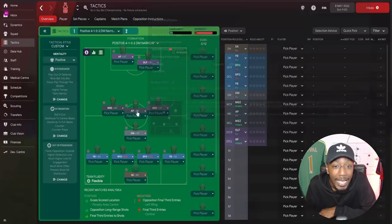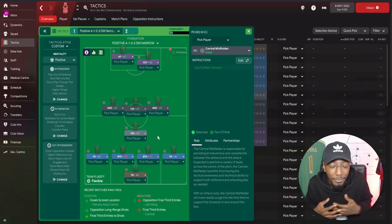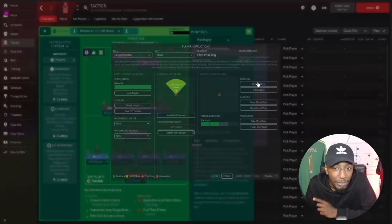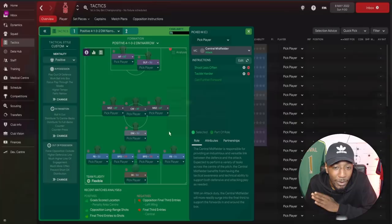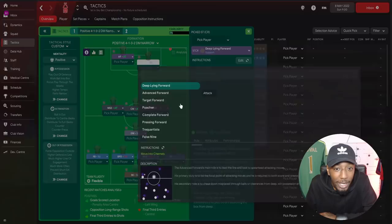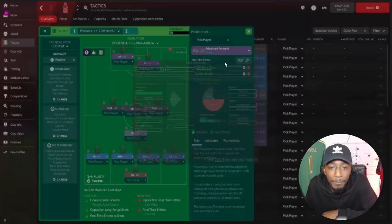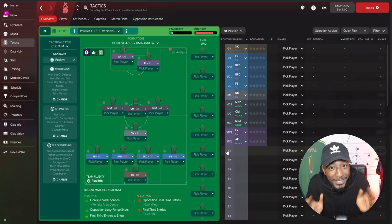In midfield we have two mezzalas, both on attack, and between them a central midfielder also on attack — so in central midfield we're really going for it. The two mezzalas are instructed to dribble more in that half space and tackle harder, while the central midfielder is instructed to shoot less often and tackle harder. Up top we have a False 9 dropping deep and connecting play, and his strike partner is an advanced forward who is instructed to tackle harder and take more risks.